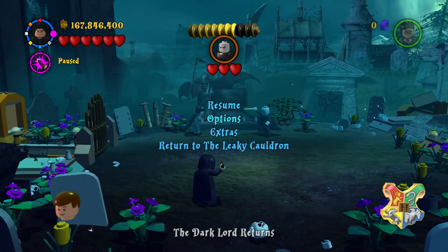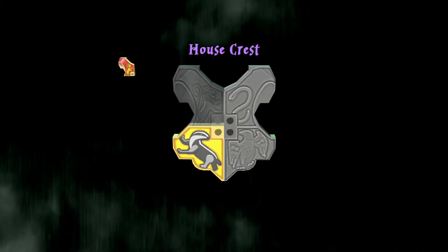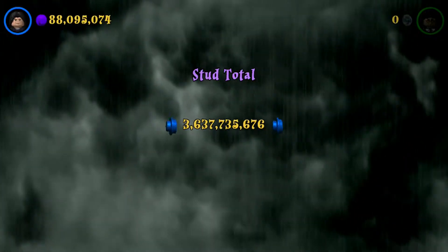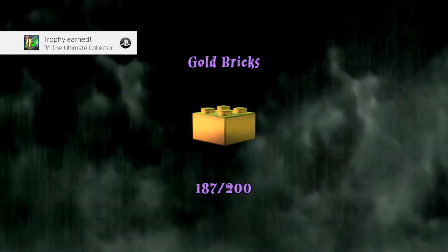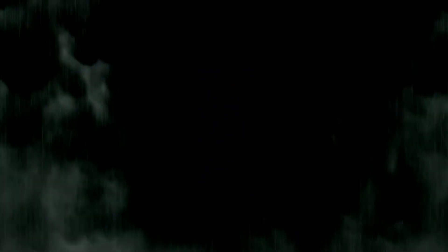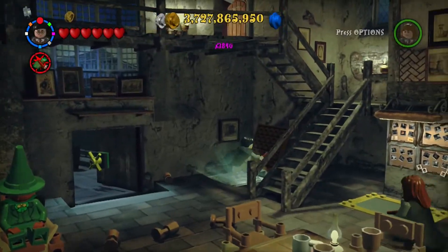Yes — and we don't care about this guy anymore. Save and exit — awesome. We went through all the levels again, and we are the ultimate collector — amazing! So one more gold brick for us, so twelve missing. We still don't have all the character tokens but they have to be in Hogwarts — I don't know where they're supposed to be but we can find them.